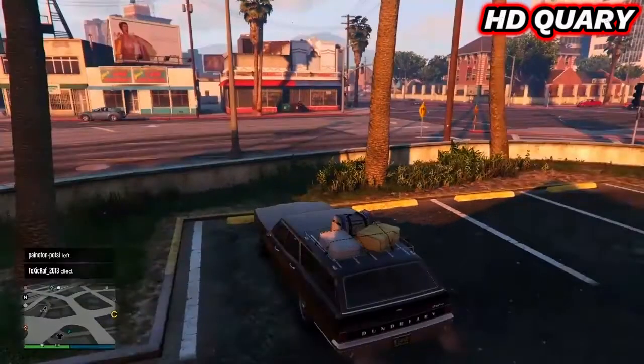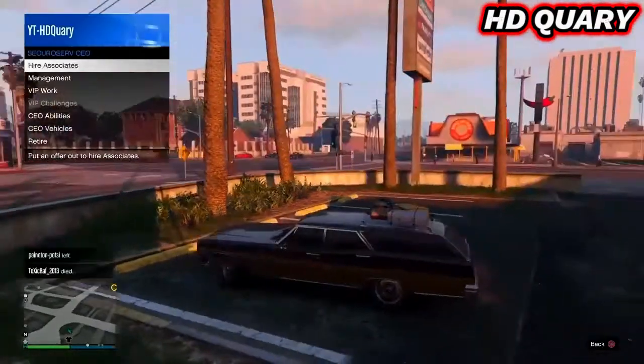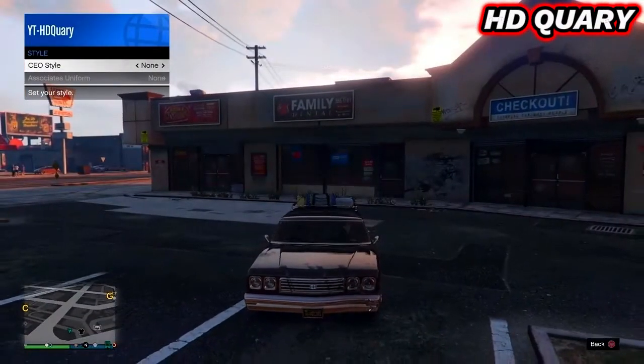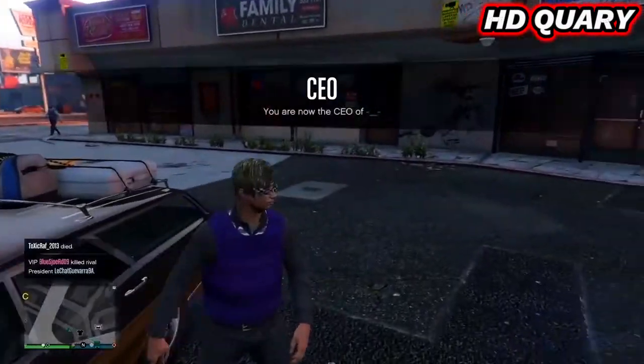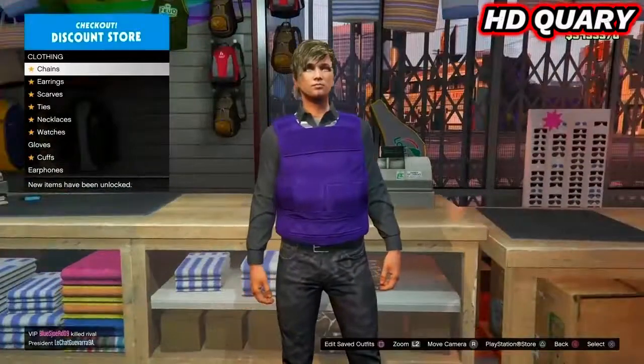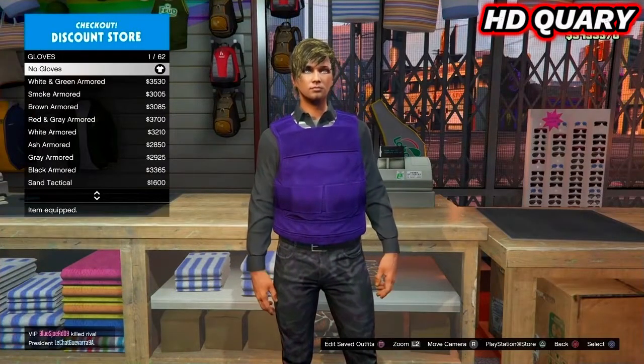Once you have registered as a CEO and are in a car, bring up your interaction menu, go to CEO, Management, Style, scroll once to the right and once to the left. Now hop out of the car — and boom. Now go to a clothing store and save the outfit.